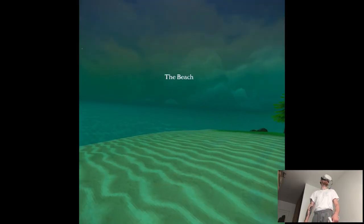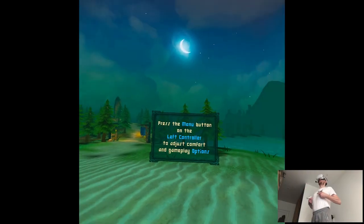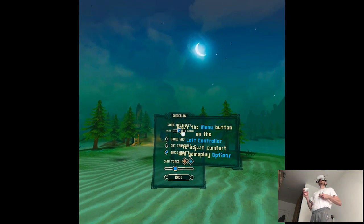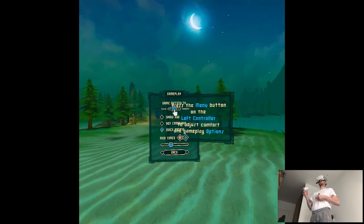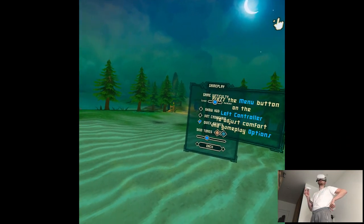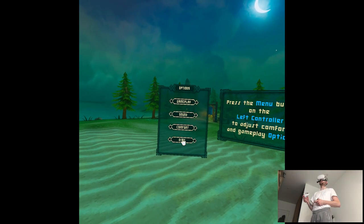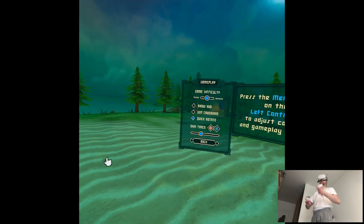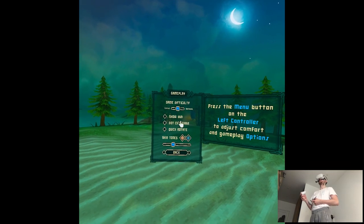Let's get into it. We're literally jumping in. Press the menu button on the left controller to adjust comfort and gameplay options. Lovely settings — game difficulty. Let's do normal for now. I'm into RPG and adventure stuff, so maybe we'll switch to hardcore. I don't see smooth turning — it's just this quick rotate which doubles the turn, but I would love to have smooth turn, of course.